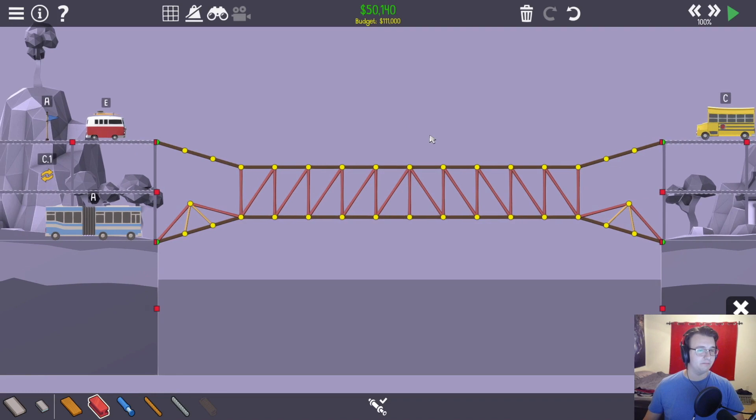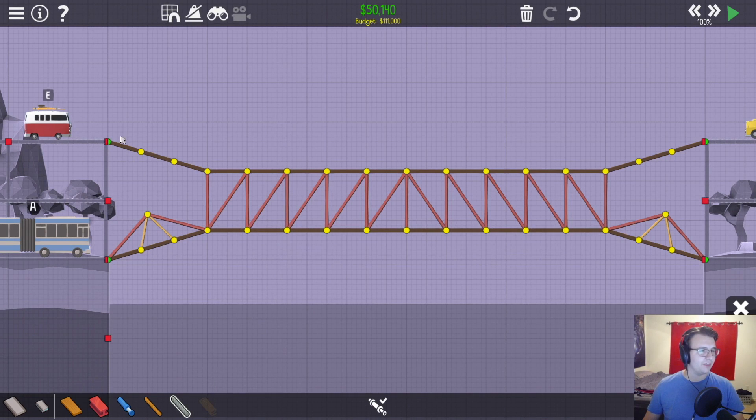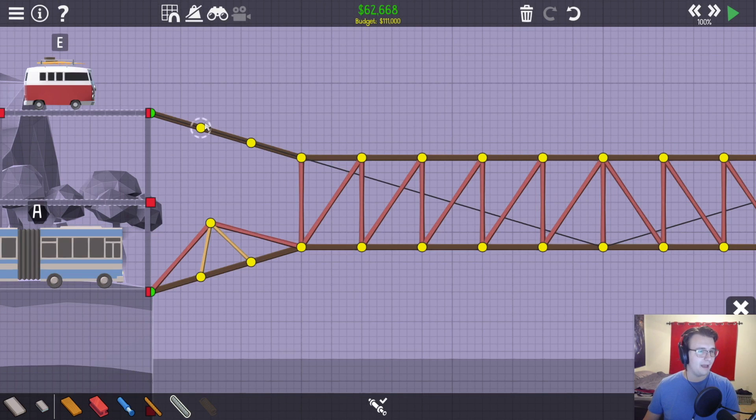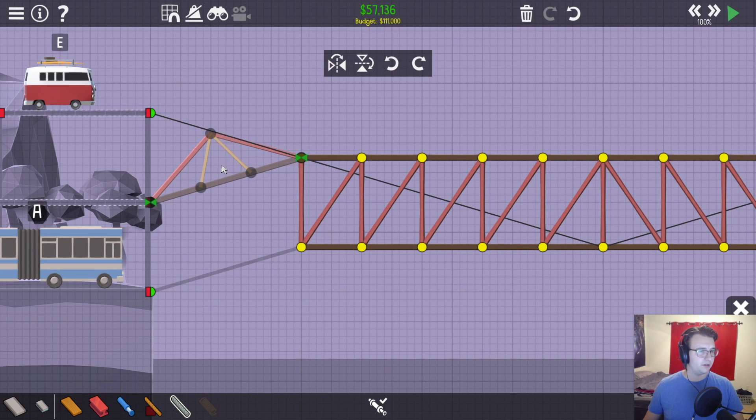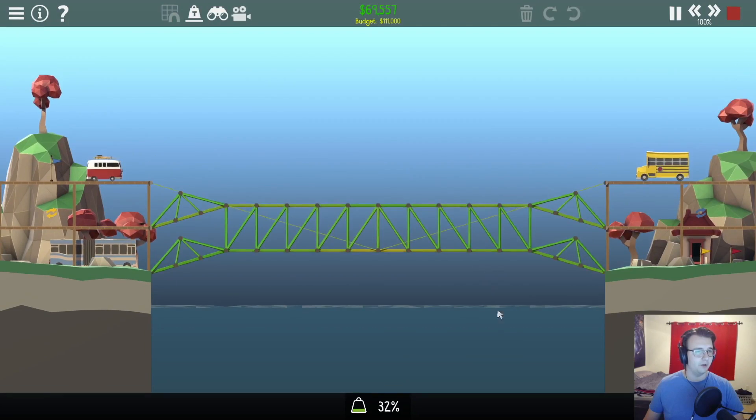There we go, it's perfectly symmetrical — at least for now. I still have to attach this decently though, and I'm not sure how I want to do it. I think I want to attach cable smack dab in the center here — call me crazy — but just using that to hold it up. I want this to be a split joint starting here. Let me test something first; all I want to see is whether or not this holds on its own.